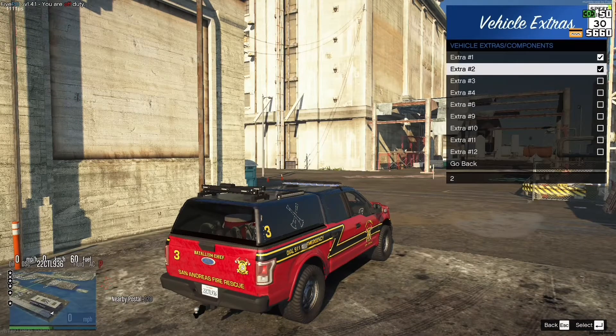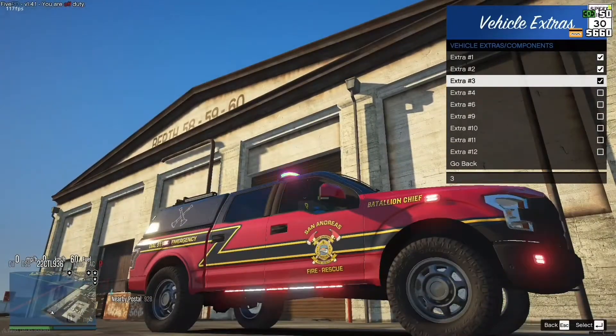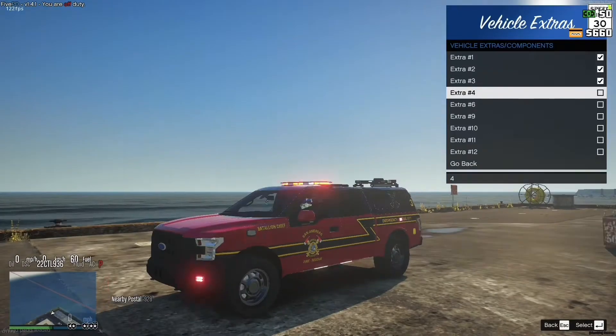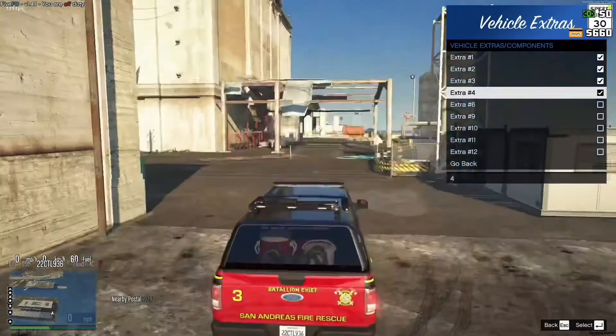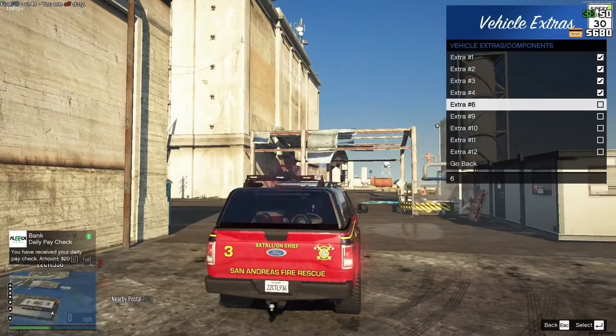Extra 3 is the side runners at the bottom — it's red and white. Then you've got the rear traffic advisor, which looks like it's from Code 3, in the back in red and blue.